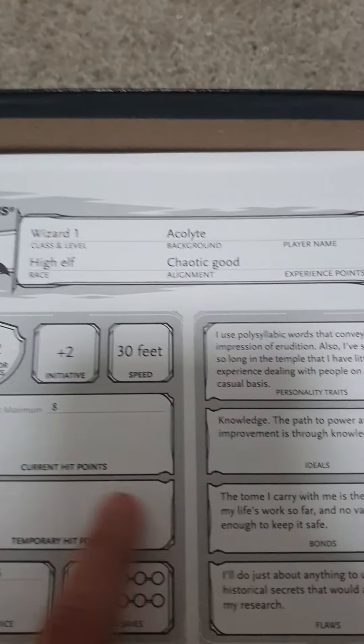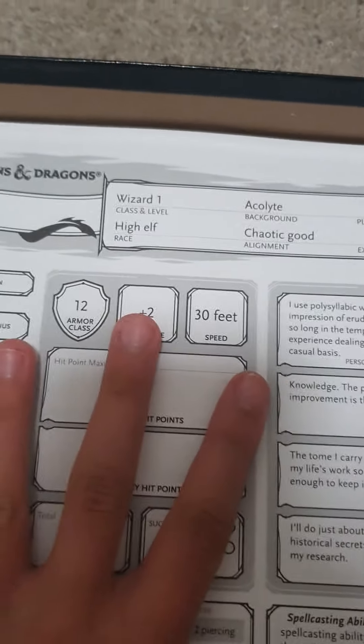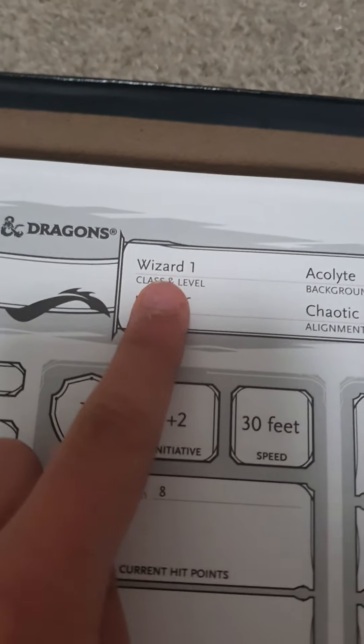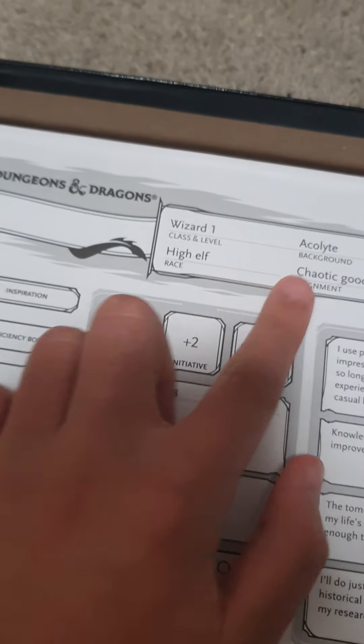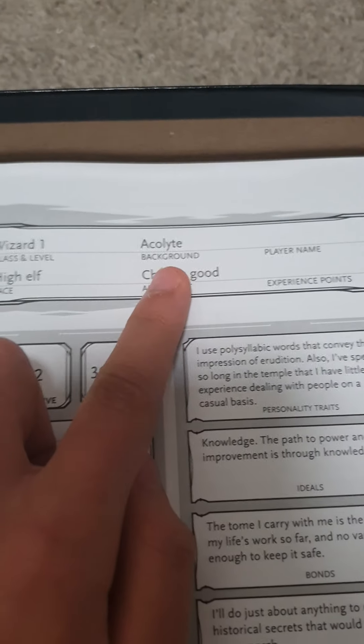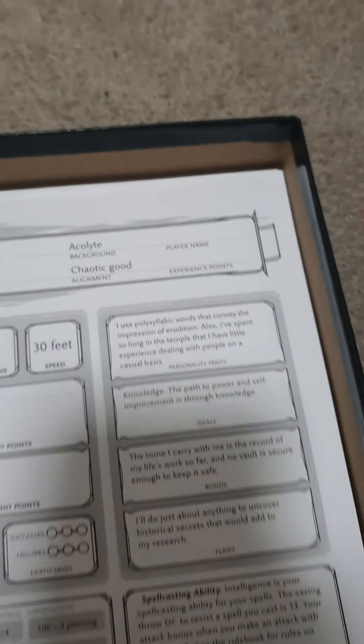We're not gonna be reading all of this part right here, we're just gonna be reading this part. So this is a wizard, level 1, of course. High elf is the race. Acolyte is the background, and the alignment is chaotic good.